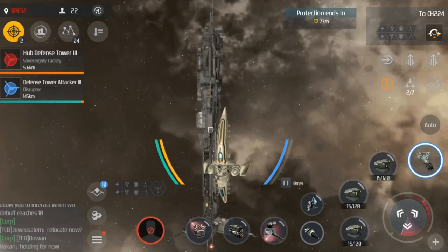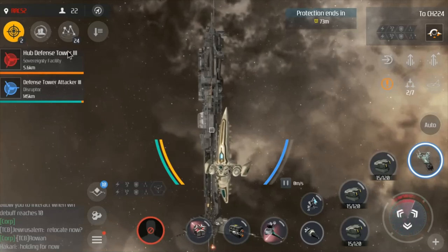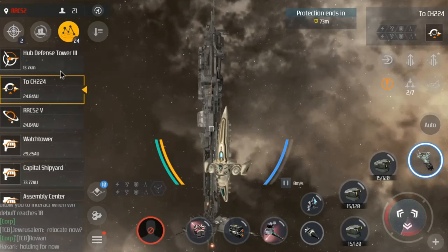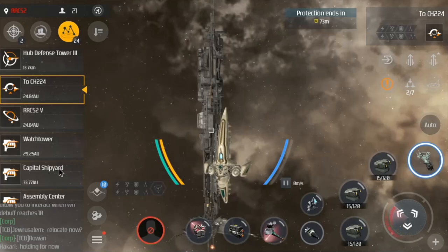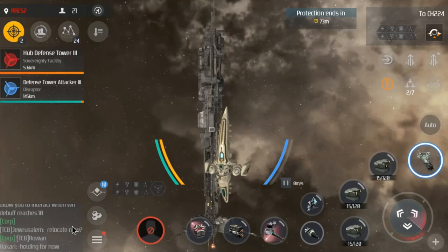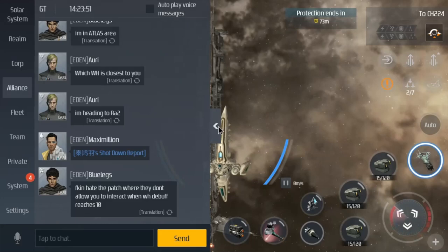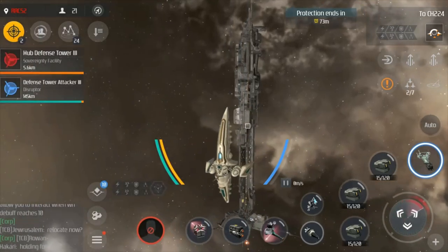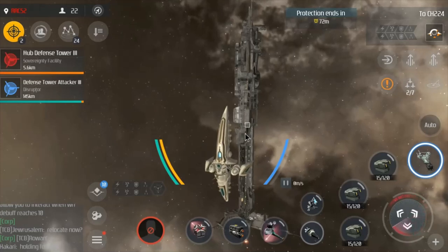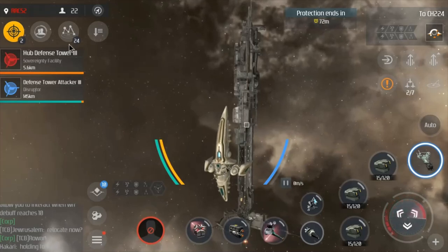So once you have your Basilisk set up on the tower, you're going to patiently wait for the scouts to come in. Once the scout lands, you should begin spamming the energy neutralizer and approach. I go approach first, then as soon as I'm in range I hit the energy neut, and then the warp scram. This is because the scout's first reaction is going to be to attempt to cloak before you shoot it down, and the energy neut is going to prevent that. Once you have the neut off, go ahead and hit your warp scram and thrusters to close the range. If you have your super device, hit that before you hit the gun, as it slows the ship down making it even easier to hit. If you don't, it's not a huge problem — your guns will take it down in one to two volleys.